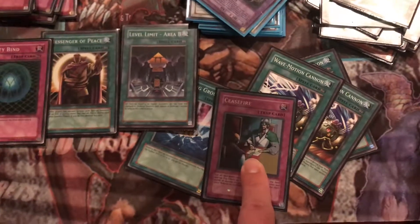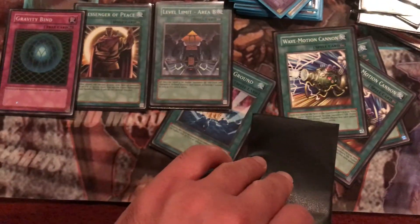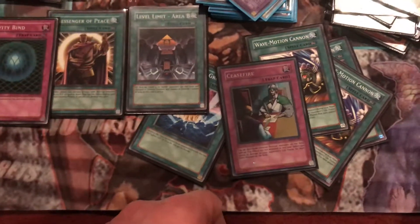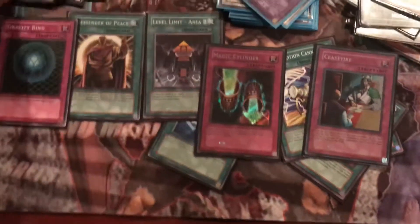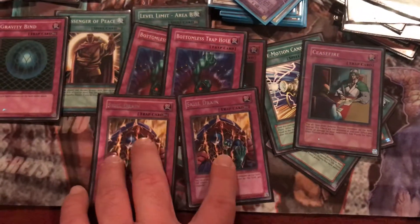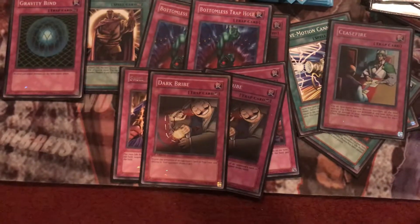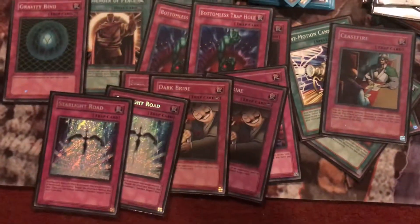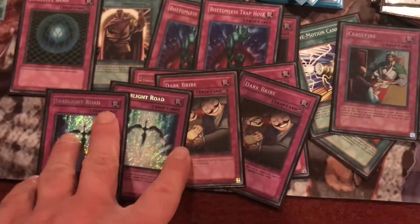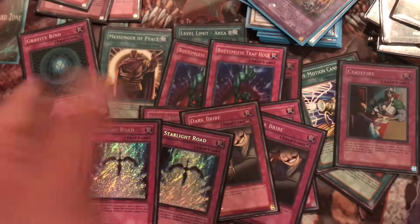You also got Ceasefire, which is a great way to finish your opponent off — if they have 1500 or less life points and you have three or four monsters out, just flip it on your second main phase or your opponent's turn. Then Magical Cylinder, two Bottomless Trap Hole, and two Skills Drain, which really hurts your opponent from using comeback effects like Black Rose Dragon, Mobius, all that stuff. Two Dark Bribes to stop Heavy Storm, and Starlight Road — when two or more cards you control would be destroyed by a card effect, you negate it, destroy it, and summon one Stardust Dragon.